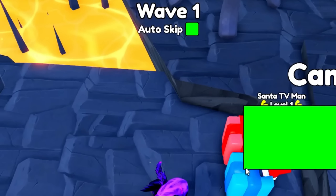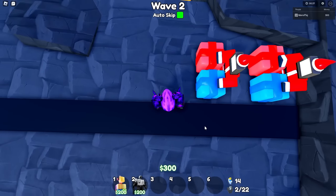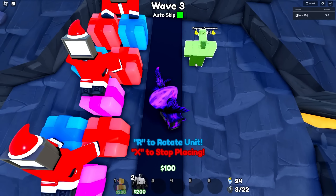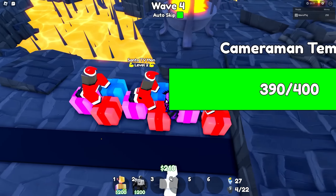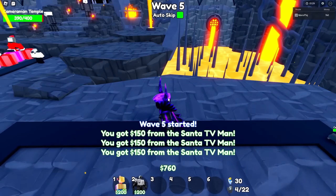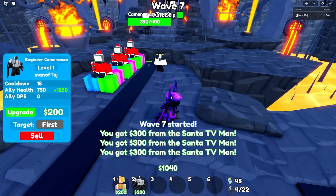Just like last round, we'll be fully auto-skipping the entire time and do the same exact starting loadout. On wave one, I placed two Santa TV men down, then on wave two I placed the third one down. On wave three, I got both Santas to level two, and then on wave four I placed my first engineer cameraman down. Already compared to the 750 health, it still has the same amount - so on level one it doesn't change at all. Now we have one Santa at level five and two at level three; by wave ten we can get our last Santa to level five too.